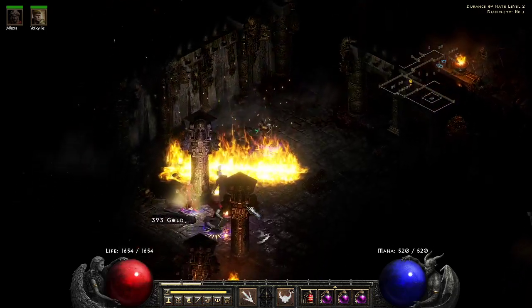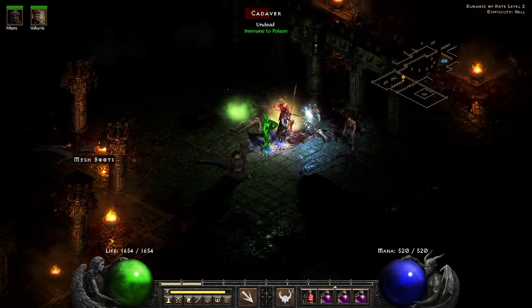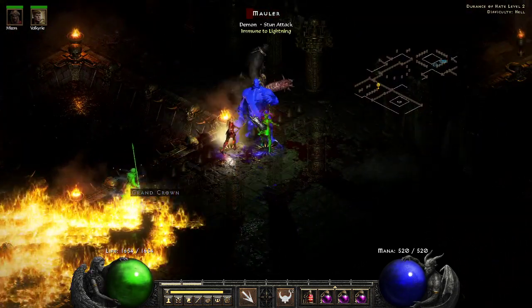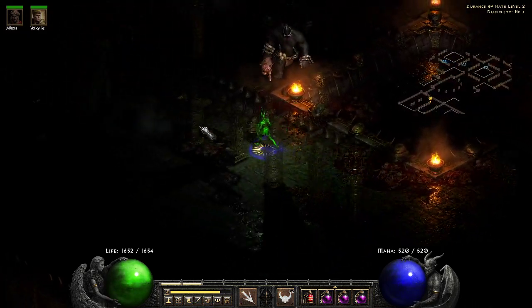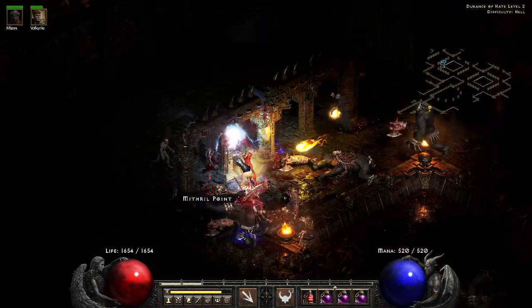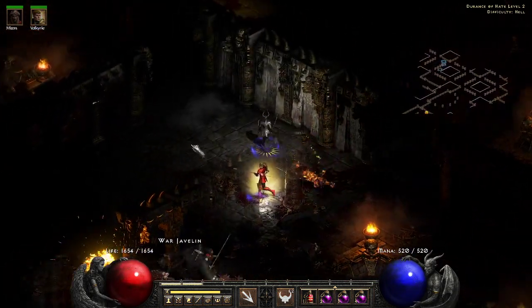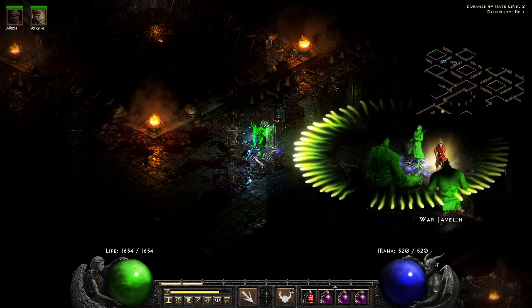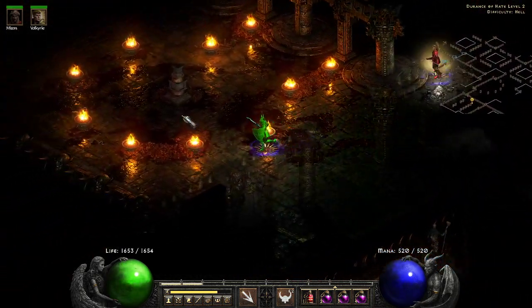You don't need a Sunder Charm for this build — who cares about the physical Sunder Charm? You kill almost as fast as the Frenzy Barbarian and the Fanaticism Paladin, and you're way safer than both of them. When I play a Frenzy Barbarian in the Worldstone Keep, I am clenched — palms sweaty, always afraid I'm gonna die or run into a physical immune. You do not have to worry about that at all with this character. It's nice to just turn your brain off and kill stuff.